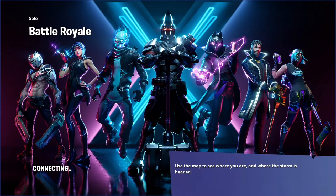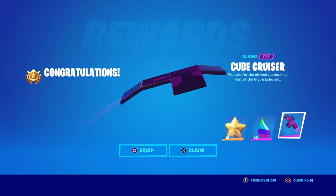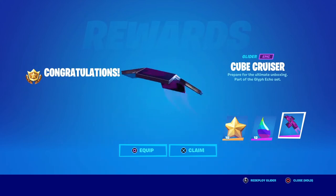Let's leave this match, check out the glider, and play with Kakarot. The rewards are 10 Battlestars, 12 Ink Ribbons, and the Cube Cruiser — which, again, looks like a cardboard box.